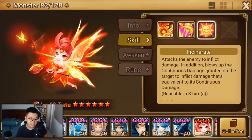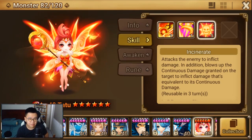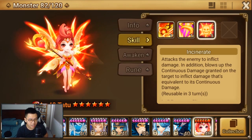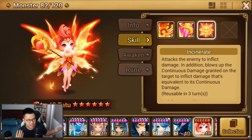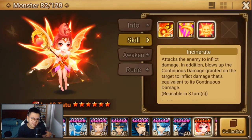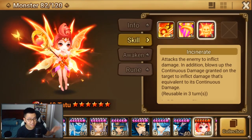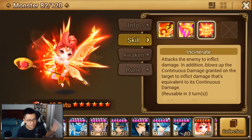Her skill 3 after getting Secondary Awakened now brings back a dead mechanic of this game — it blows up Continuous Damage. It used to belong to Ciara, but it was pretty bad back then. Nobody gives a care about Nat 5 back in the days — nobody had that many Nat 5 anyway. But now this girl is the only unit in the game that can blow up Continuous Damage. It's pretty cool.